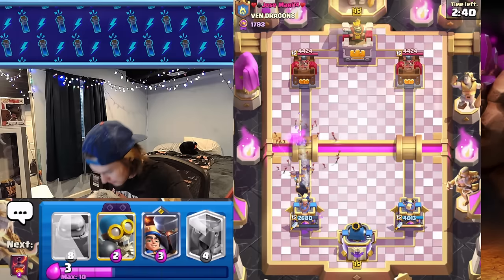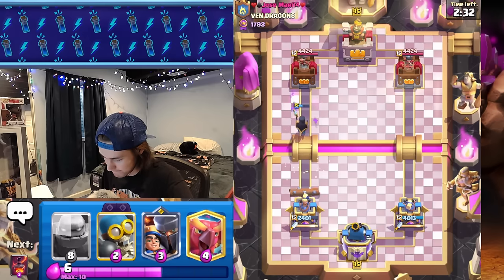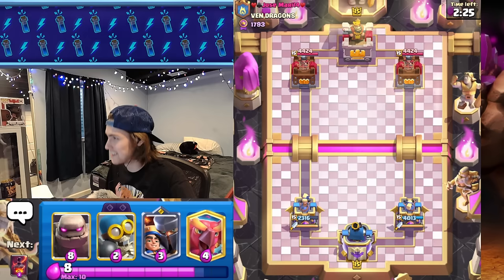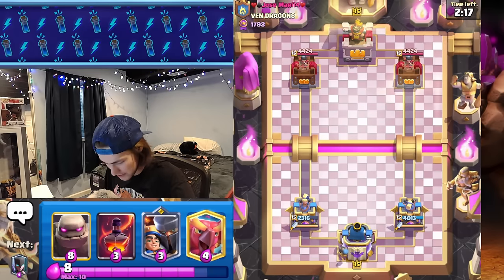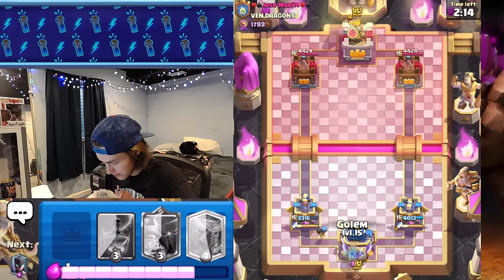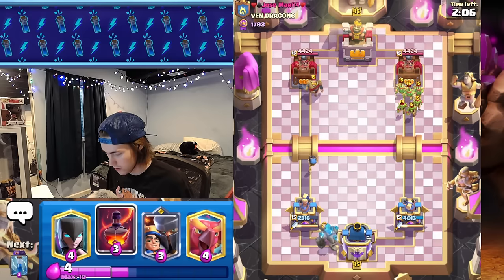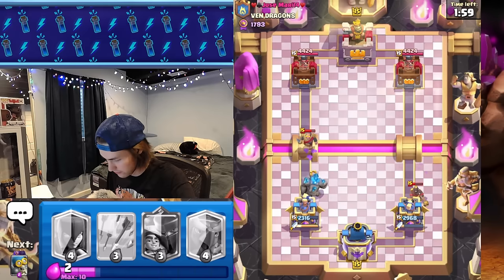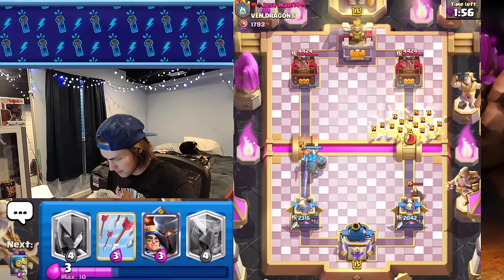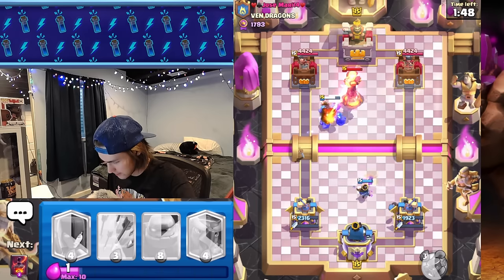Arrow that — too slow. We lose half our health because he goes hog rider. Goblin barrel, firecracker first play. I'll cycle the bomber — it takes two cycles instead of one now, which I've always thought it should. Since he used both win conditions and doesn't have them in cycle, I'm going to use my win condition. Let's void this, let's zap it — doesn't get the hog which is unfortunate, but we take the same damage on the other side.